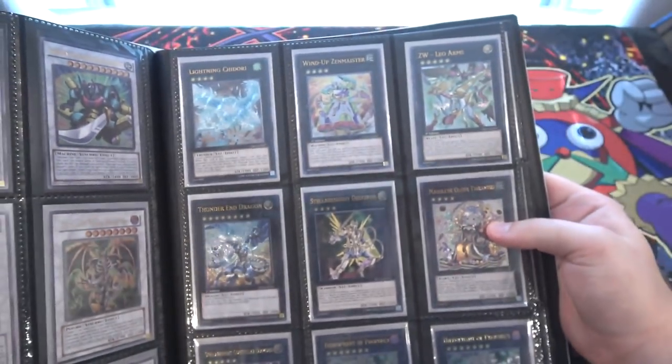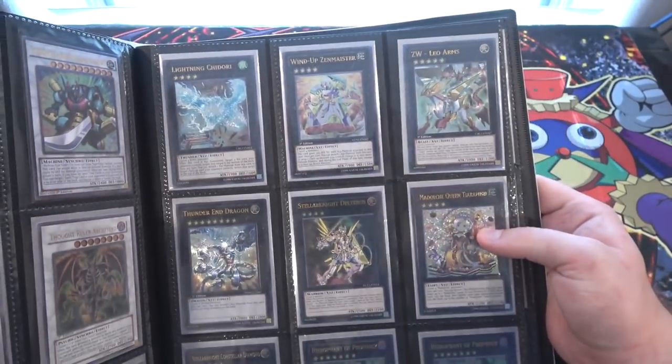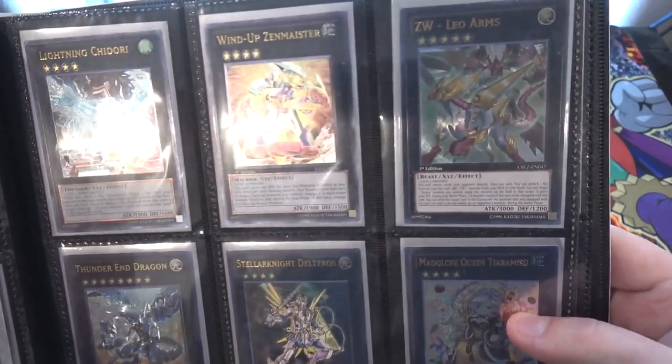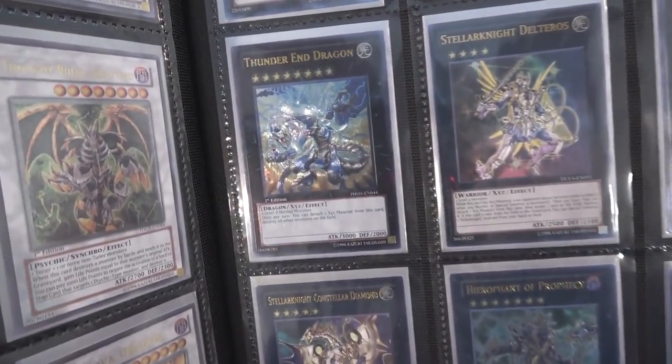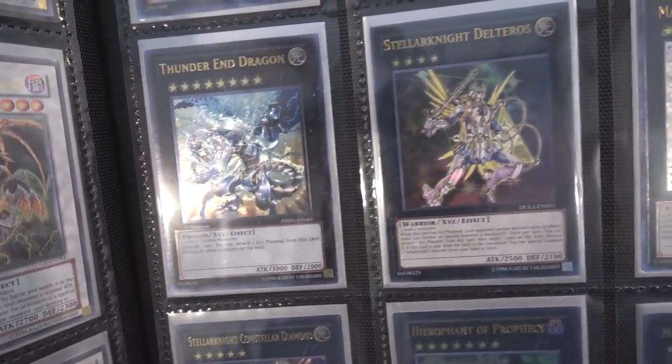Now we're moving on to our Xyz Monsters. First off, we have Lightning Chidori — one of my favorites from back then. Zenmeister — one of our first Xyz, so that looks really cool. Leo Arms — goes with Utopia, so I remember using that a lot. Thunder End Dragon — that was pretty good there for a while, especially when Blue-Eyes was doing well. It's still actually a really good Xyz.